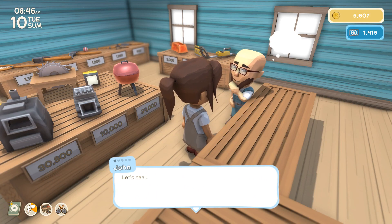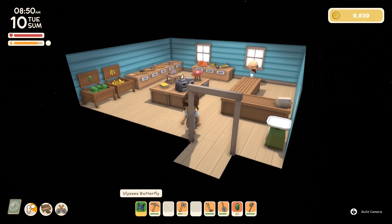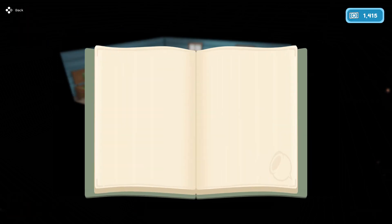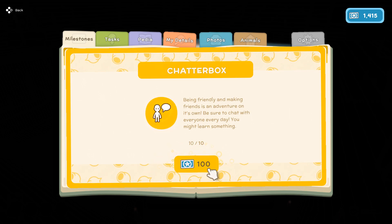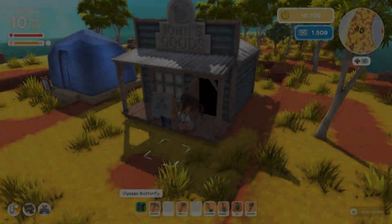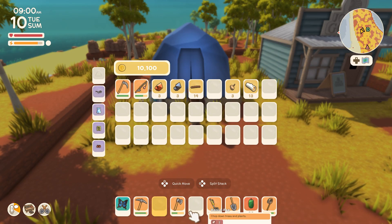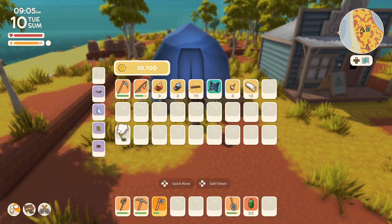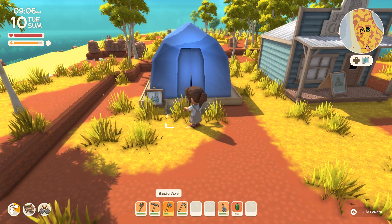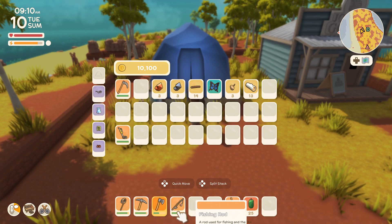We're gonna sell him this cockroach and then the butterfly — 4,000 dinks. I don't know if that's really gonna help us make a lot of progress, but you gotta take what you've got. I still have a butterfly to sell him in a second. Let me rearrange my inventory — I don't think I need the metal detector right now. I have figured out how to fish, though. Showing up at a new person's tent with a scythe maybe sends the wrong message.